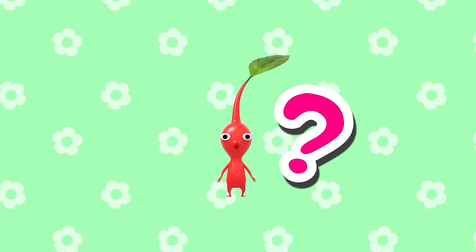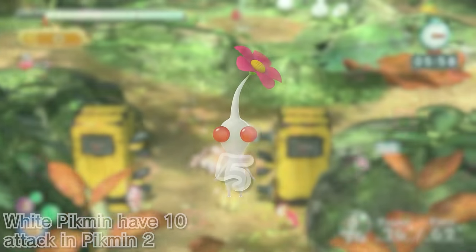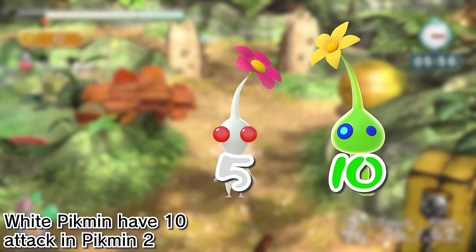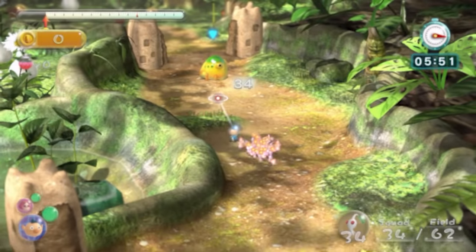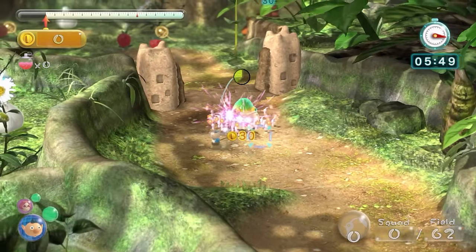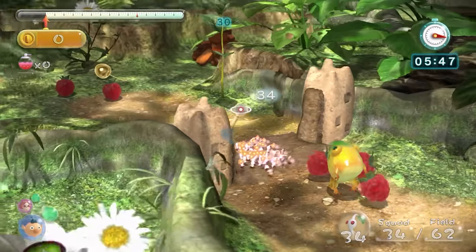So what Pikmin benefits the most from this boost? White Pikmin, Glow Pikmin, and Bulbmin all get their attack just set to 20. This is absolutely strong, considering it doubles or even quadruples their damage output.